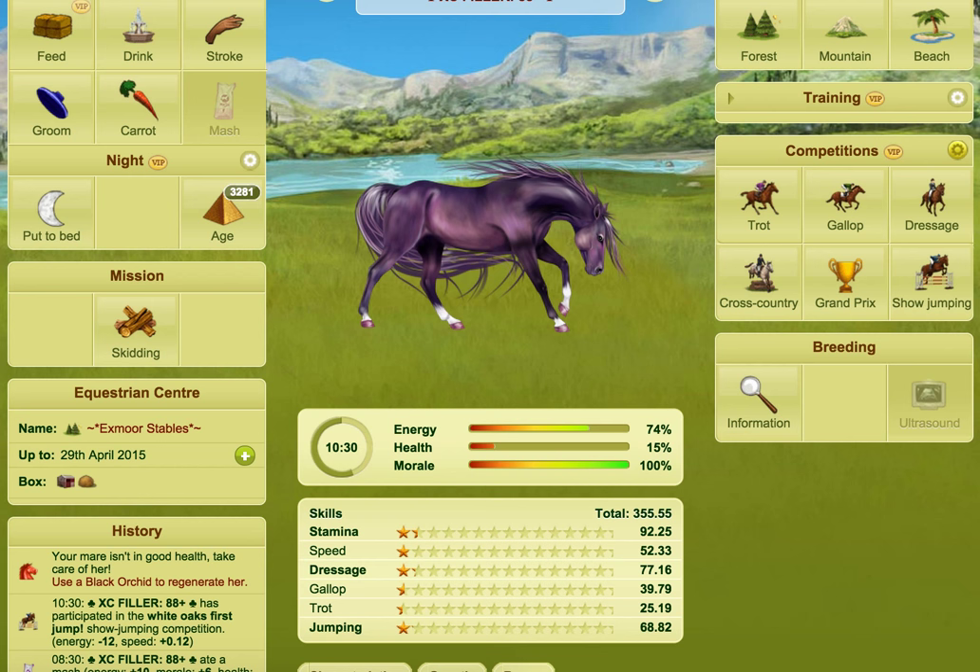If you struggle with keeping your horses at 100% health all the time, try boarding at an equestrian centre that provides mashes. Mashes give you 10% energy, 10% morale, and 5% health on your horse. You might want to use one of those every day — boarding at an equestrian centre that has those would be quite good to try and keep the health up. But you also want to be figuring out what you're doing wrong and where you're losing the health.